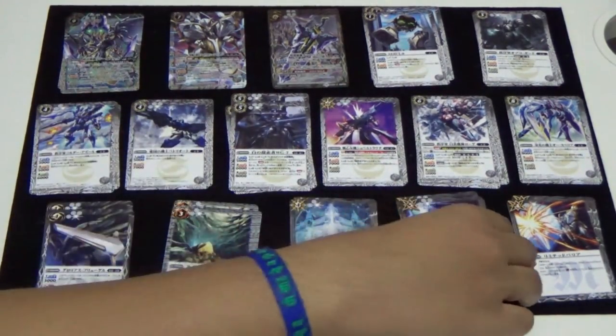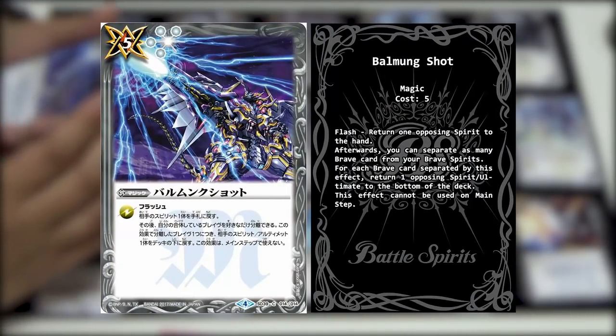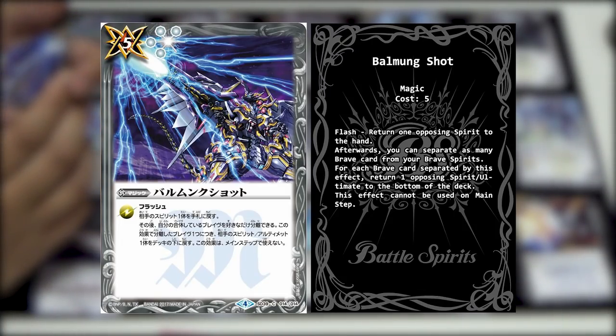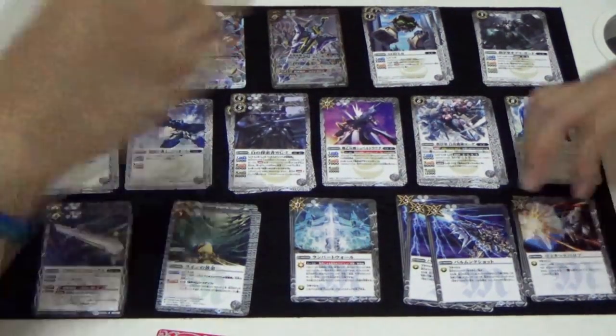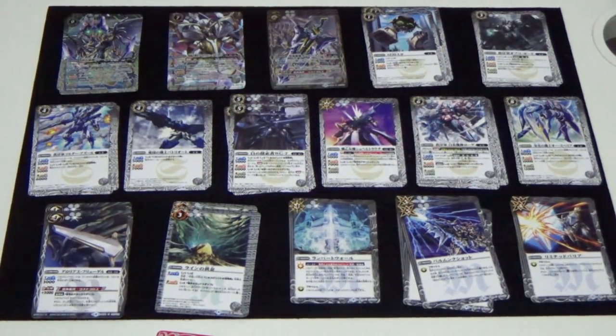The next card is Balmung Shot. Its flash skill: return one opposing spirit to the hand. Afterwards, you can separate as many brave cards from your brave spirit as you want. For each brave card separated by this effect, return one opposing spirit or ultimate back to the bottom of the deck. This effect cannot be used on the main deck. Basically this is a counter attack - if your opponent attacks you, you just disperse all your brave to send back all their units.